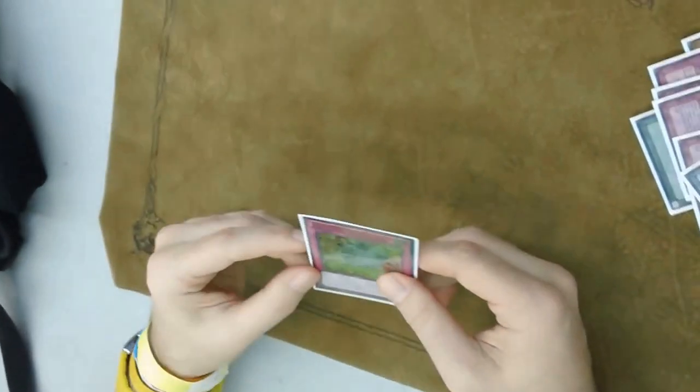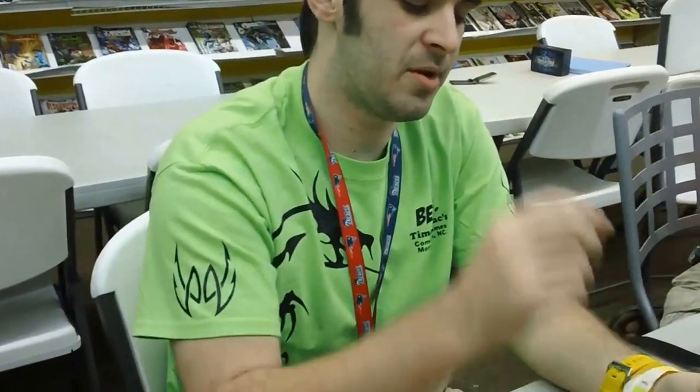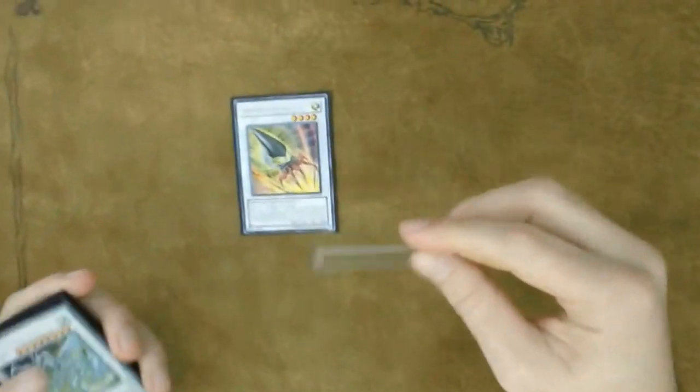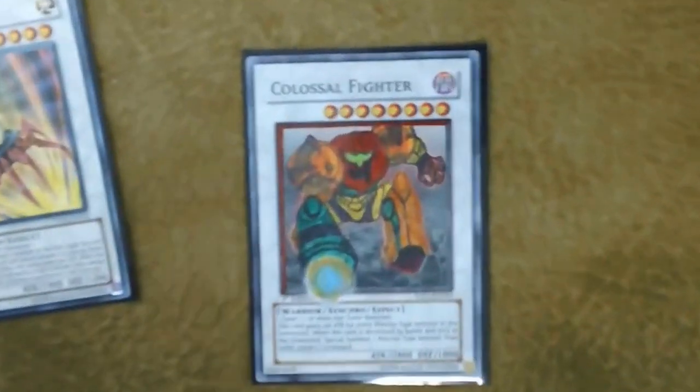Breakthrough Skill — honestly, I just didn't have anything else to put in the side. I felt like my deck was too solid. I played Armory Arm, because I just felt like I could synchro with one of the tokens and then overlay with another level 4 for an Abyss Dweller.